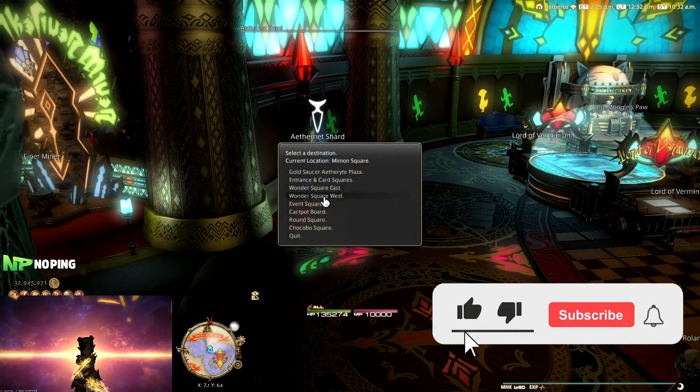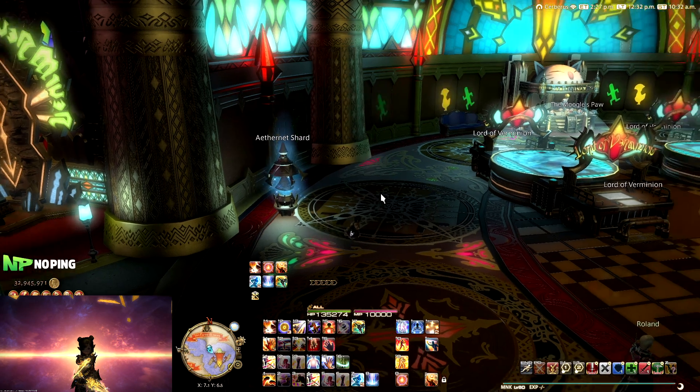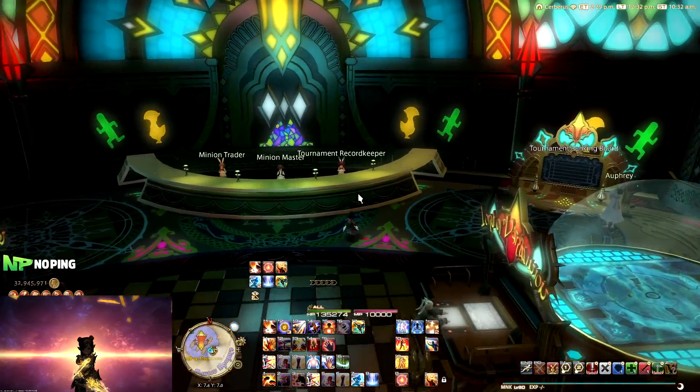First of all, we need to go over to the Minion Square. You can get here from the Eighth Right Plaza and then teleport to the Minion Square Eighth Right. You do need to attune to it first if you don't have it yet, and then we go talk to the Tournament Record Keeper.